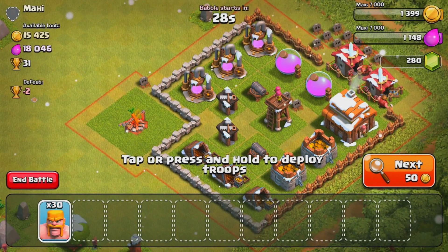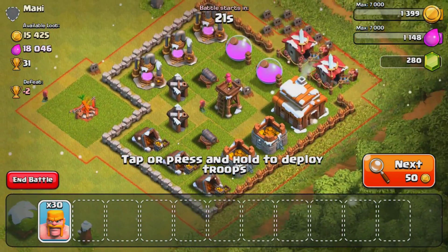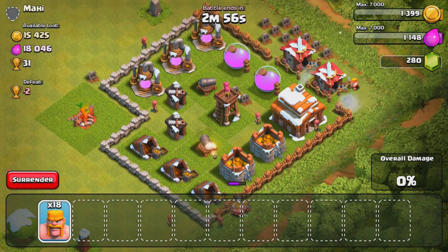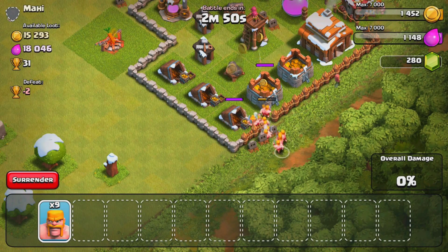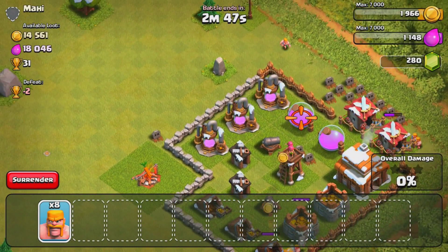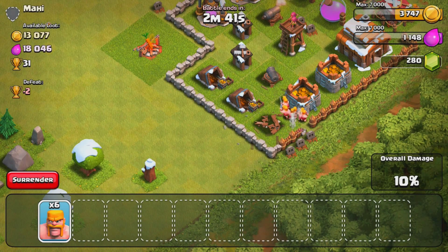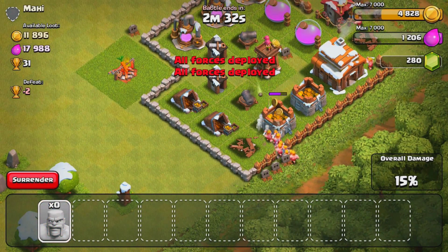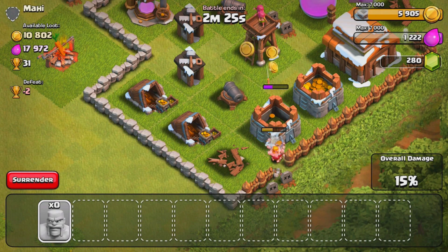This raid right here — he's loaded. It'll fill both of our storages up if I can get to it. It's a little weird because it looks like everything is in the storages, but he has gravestones so I'm a little confused about where the stuff is actually located. We only have 30 barbarians, so it's a little difficult. All of his stuff is protected by walls and buildings protecting everything, so my barbarians are going to try to go for those outside buildings first.